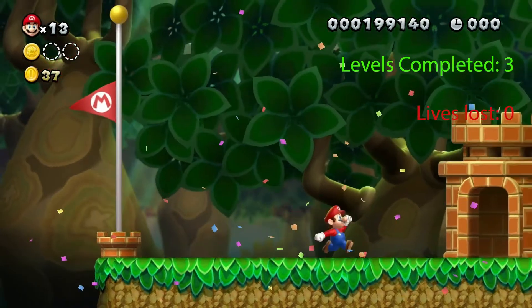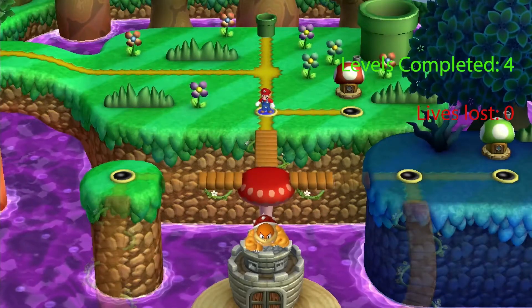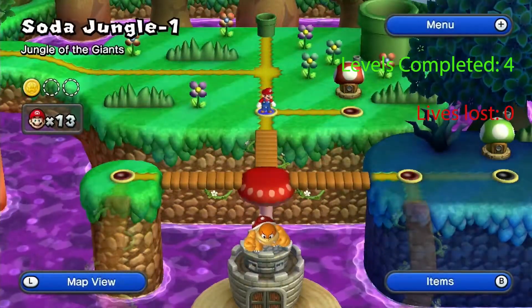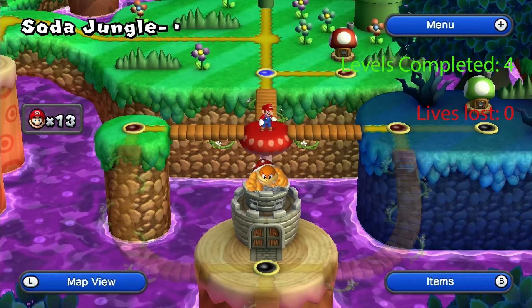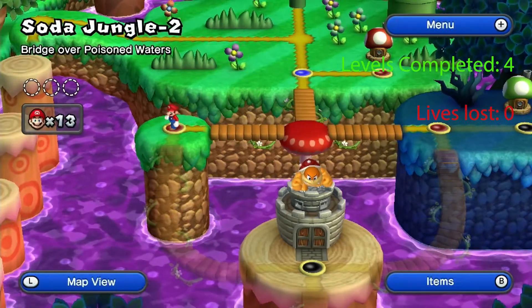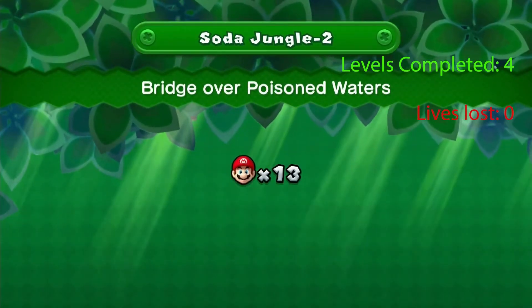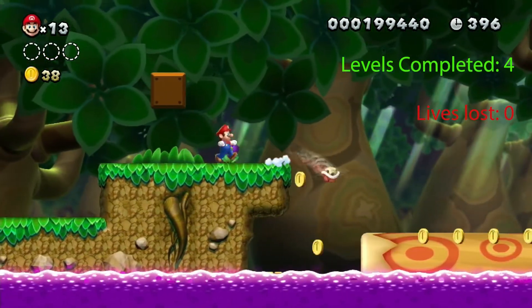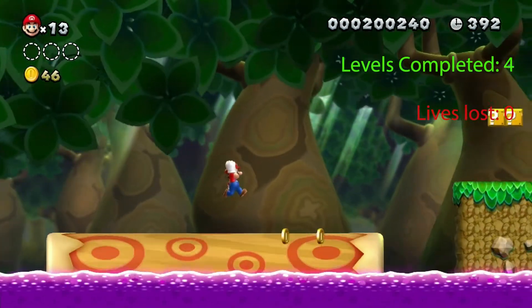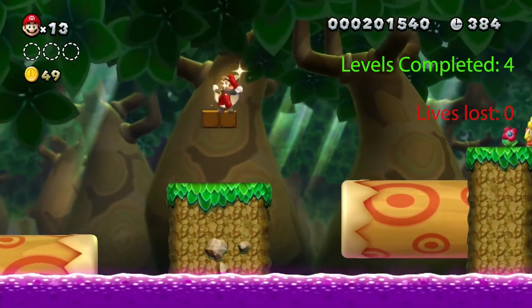We've completed the fourth level. Now we have a choice to make — go left or right. Let's go to Mario's right, where we find Soda Jungle 2: Range Over Poison Waters. Remember in my videos that the purple water is like lava — if you touch it, you die. You want to stay out of it.